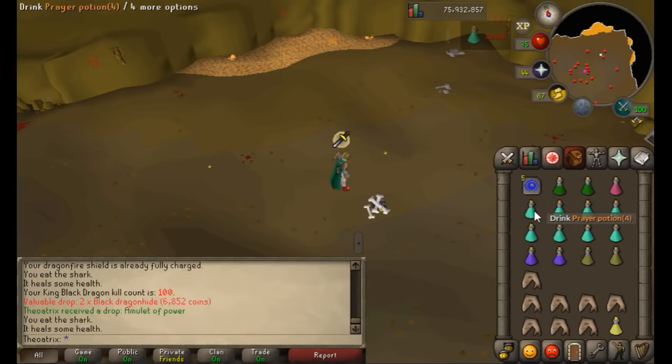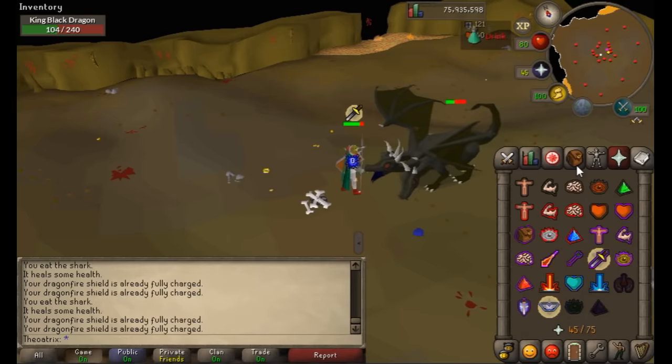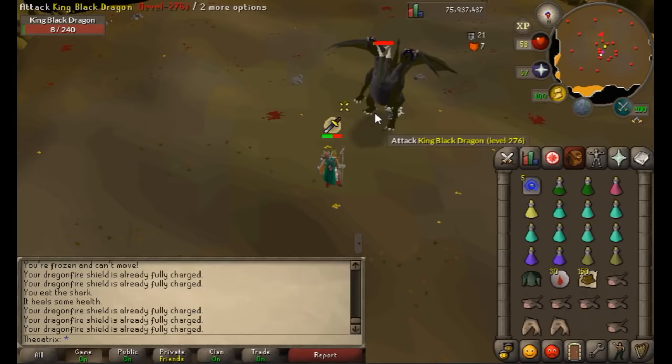In conclusion, I highly recommend doing this method to kill the King Black Dragon — mainly because he hits so often and you really run out of food quite fast, but with all the food on the ground you're going to last way longer. If you enjoyed this short King Black Dragon camping guide, be sure to give it a thumbs up and subscribe if you want to see more awesome Old School content. Good luck getting the pet and thanks for watching.